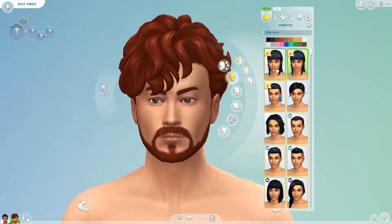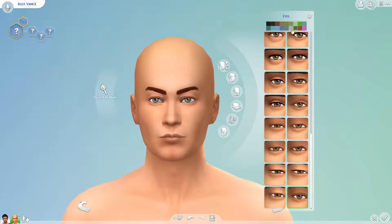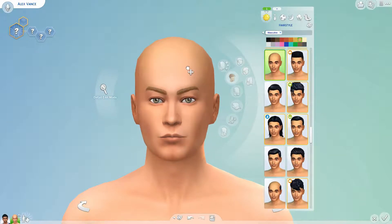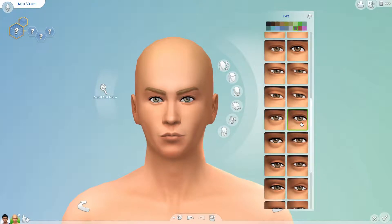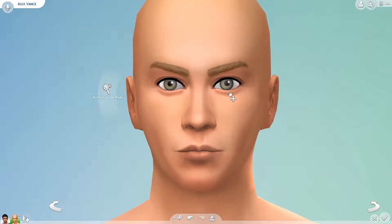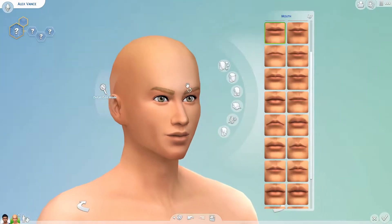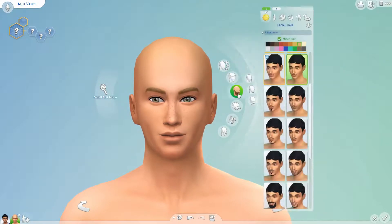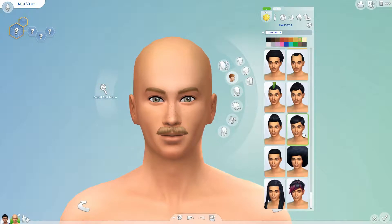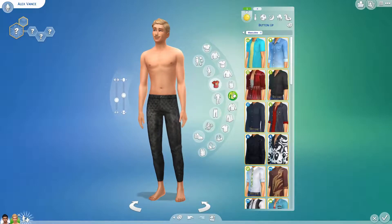I'll probably do some dogs in households in San Myshuno, especially in the penthouses, but in general I've found that it's much more difficult to have a dog in an apartment than a cat — sort of like real life — because dogs have to go all the way downstairs outside to go to the bathroom. I wonder if dogs will use a balcony if an apartment has one; if so, those would be good fits for dogs. But personally, I find taking a dog downstairs pretty annoying in The Sims 4.